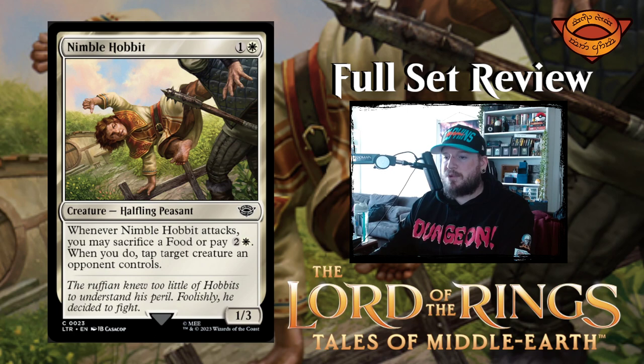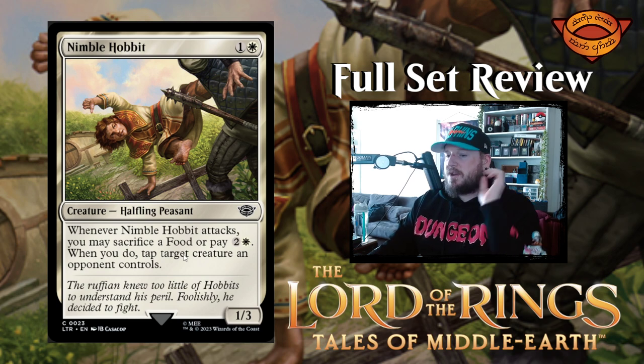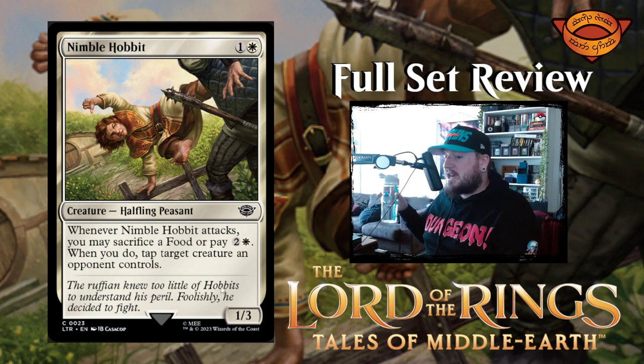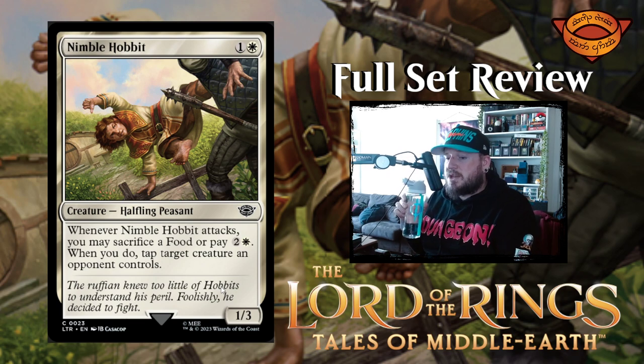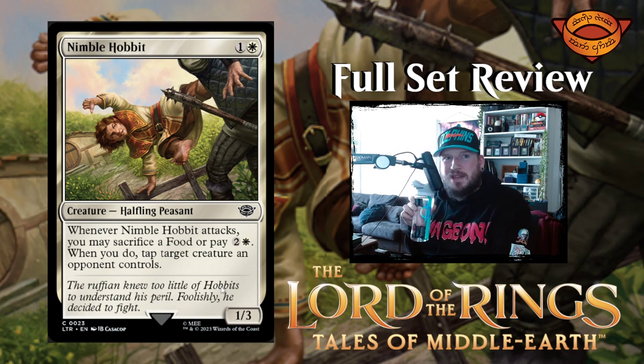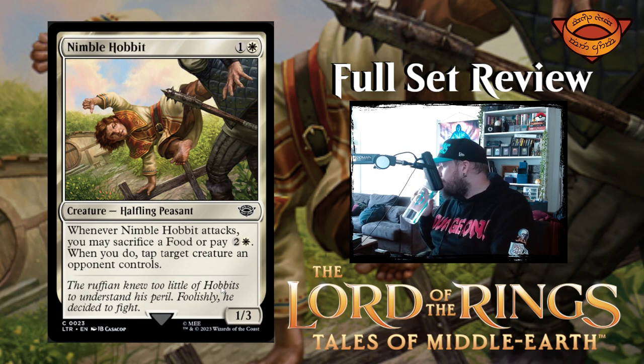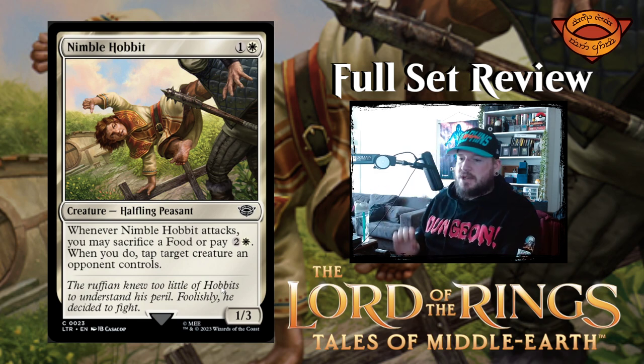Next up we have Nimble Hobbit — one and a white for a one three creature halfling peasant. Whenever Nimble Hobbit attacks, you may sacrifice a food or pay two and a white. When you do, tap target creature an opponent controls. So you get to tap things down if you sacrifice a food or pay three mana. You're never going to want to pay three mana — that's way too much.